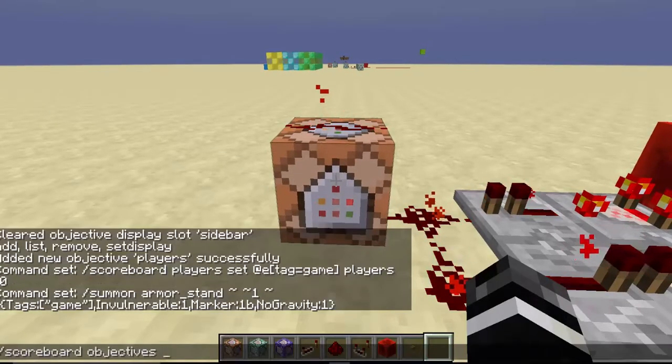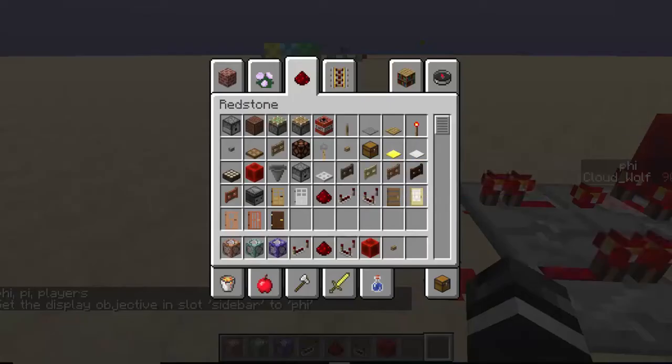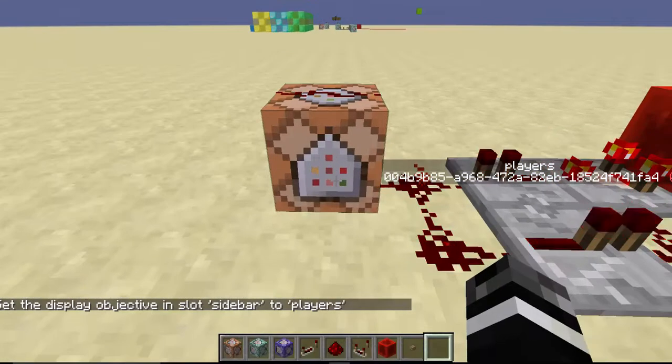Let's put that in the sidebar: scoreboard objectives setdisplay sidebar players. I put the wrong thing at first, sorry. Okay — players. You guys can probably see it; it says zero right now.